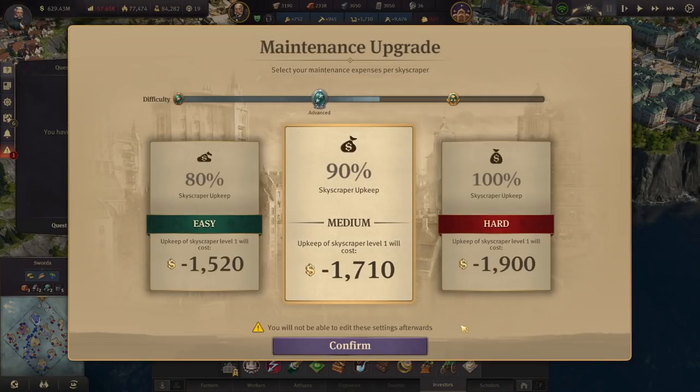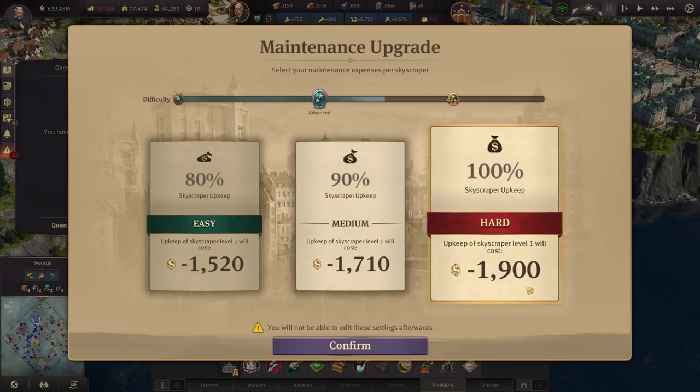We have the option to choose easy, medium, or hard. We've largely been going with a sort of medium-hard — I originally said medium-rare style playstyle at the beginning of the series. So we're going to go with hard: 1,900 coins to upkeep a skyscraper at level 1. I'm fine with that. Let's go.